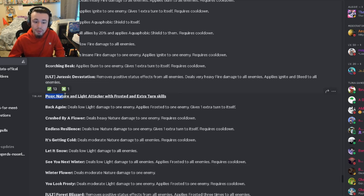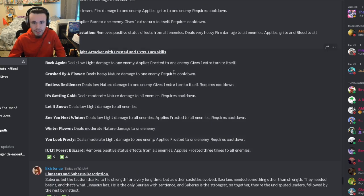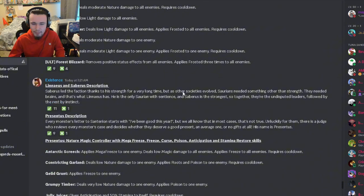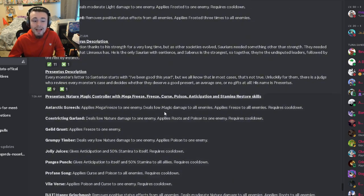Then we have Poseu, a nature and light attacker with frosted and extra turn skills. It has a single-target frosted with extra turn, which is good. It has low nature damage with extra turn, which is decent. It has low light damage with frosted to all enemies, which is really good. Overall not too many strong moves though — I usually like extra turn monsters, but this one in particular isn't too great.